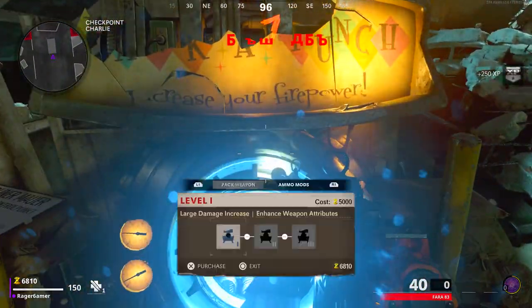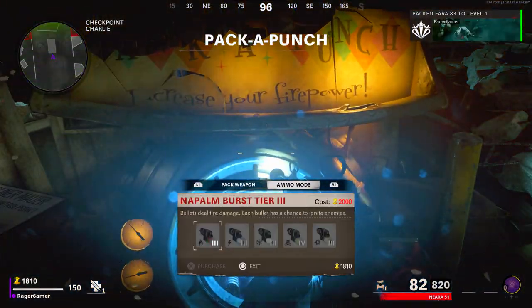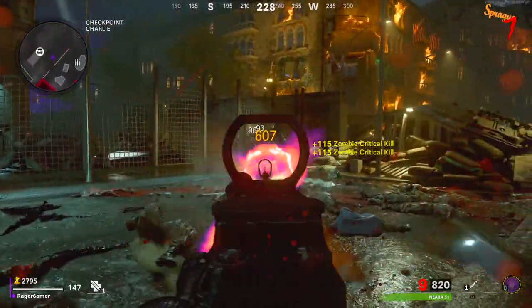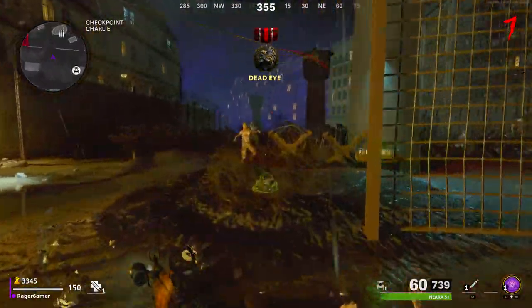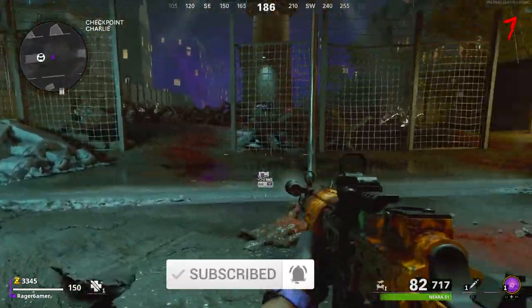The new Zombies map Mauer der Toten is now out for Black Ops Cold War. Here I'll show you how to turn on the Pack-a-Punch machine to Pack-a-Punch your weapon as easily as possible. If you're interested in other videos like how to turn on the power, check out those videos — there'll be a playlist with a card on screen or a link in the description. Without further ado, let's get into this guide.